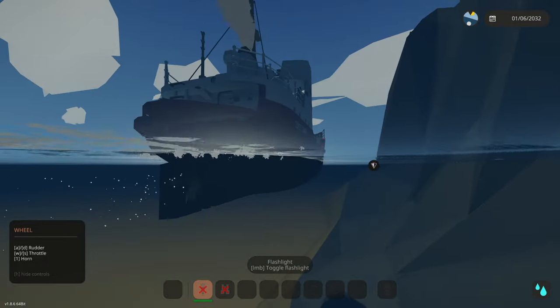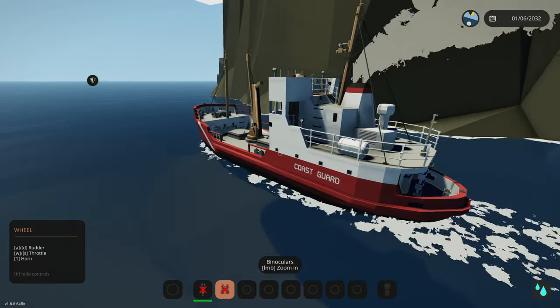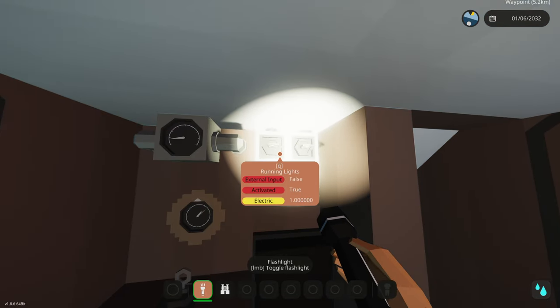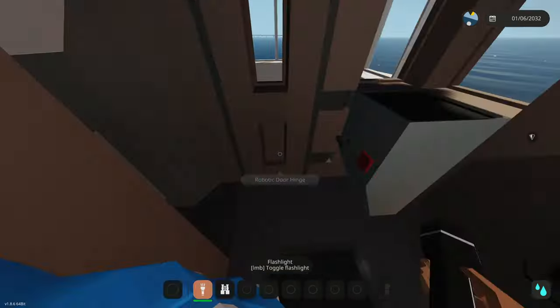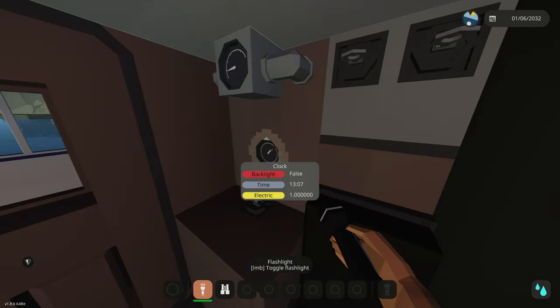We're on full speed with 7,400 liters of fuel. Up here we have the actual wheelhouse - let's turn on the running lights and spotlights so we have some exterior lights. Now it looks pretty cool. In the wheelhouse we have our map right here which we can touch - the big red dot is where we're at.